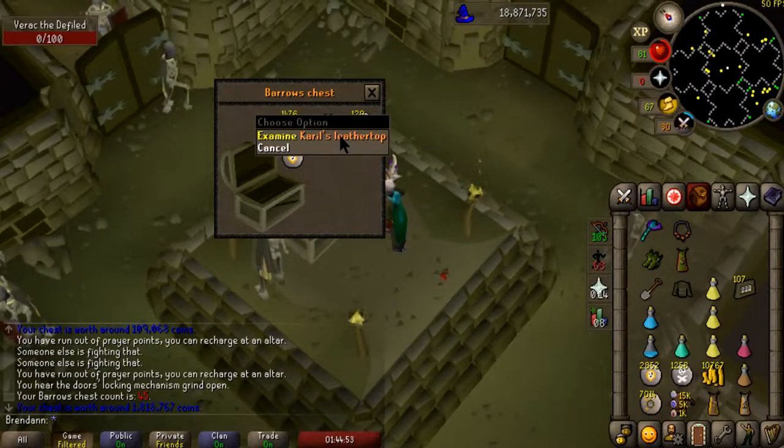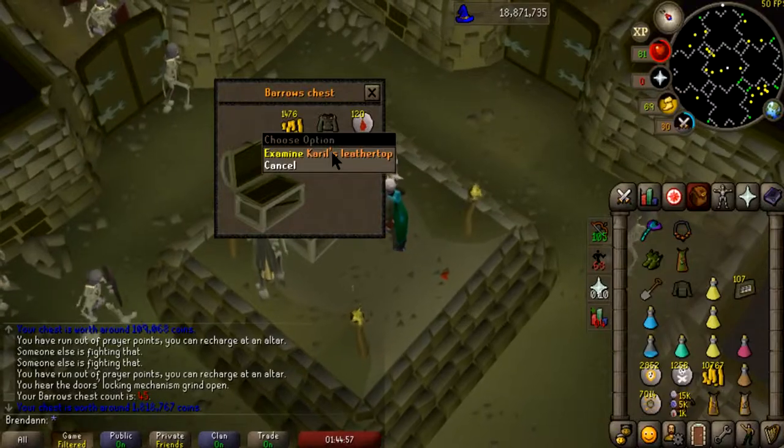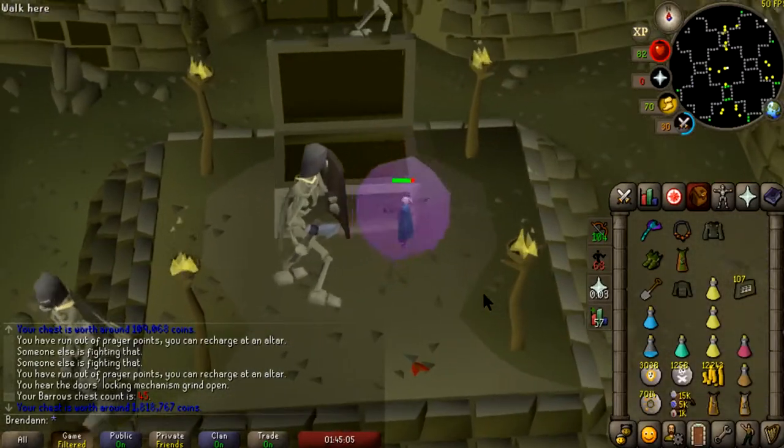Oh shit — Karil's Leathertop! That's like two of the best items we could get — 1.8 mil. We got the two best items we could possibly get.